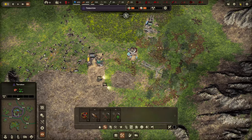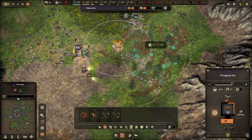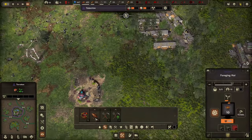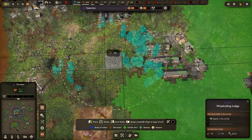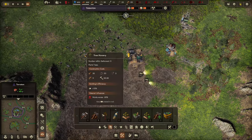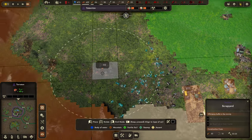Here's my population and available workers. I kind of built in a bad place because there aren't many trees — oh wait, there are loads of trees! Let's build woodcutters up here. You can move the radius, so that's not too bad. And then a scrap depot — there's lots of scrap around here.